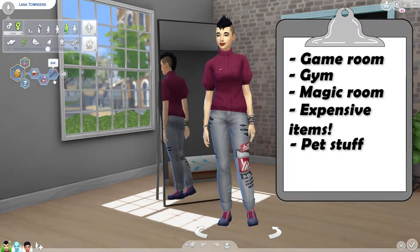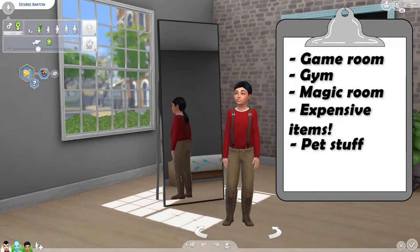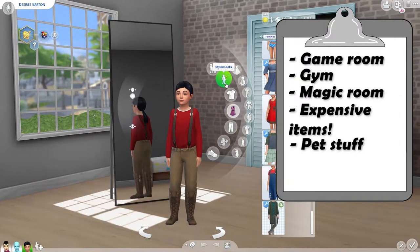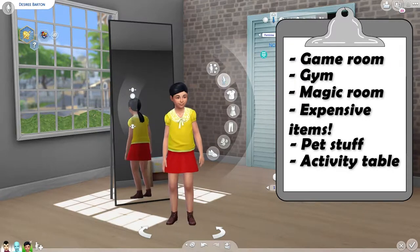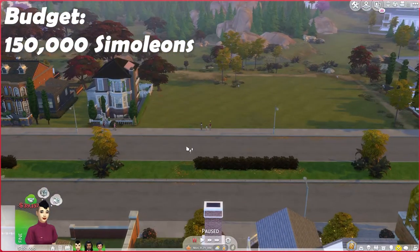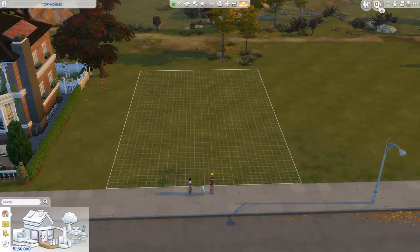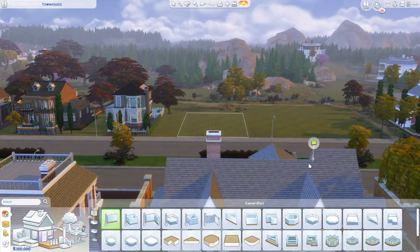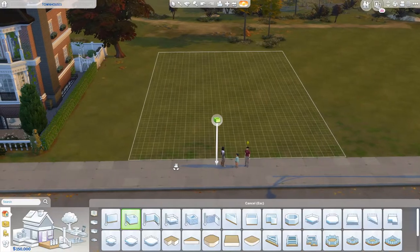The wife is a snob, which means she might like things around the house that make it look more expensive. She's a dog lover, so we'll keep that in mind and add some pet stuff. She's also evil, which we can't do much with. The daughter is an artistic prodigy and a goofball, so a nice room with an art activity table. Our budget is 150 for the house. I want something that matches this more traditional look but with its own style.